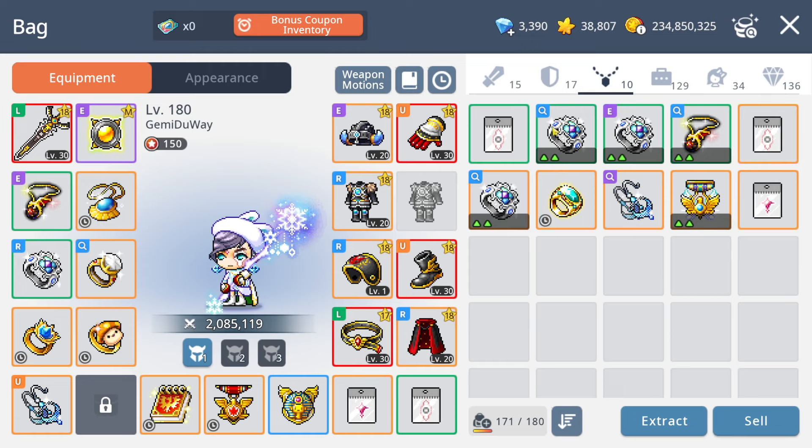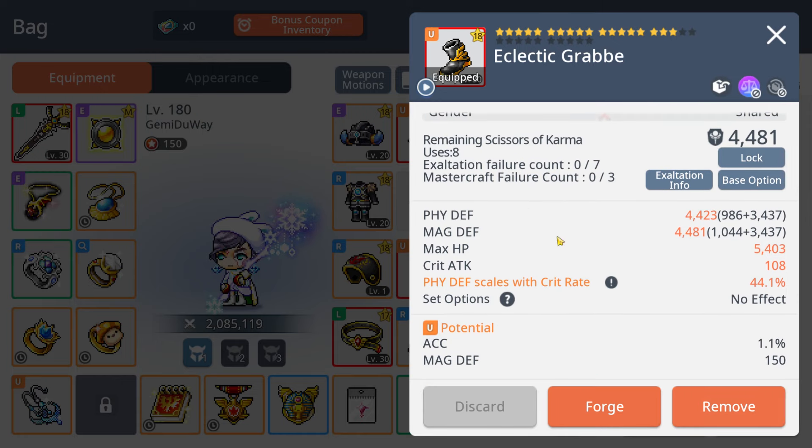Looking at my accessories, I do have a lot already but most potentials are still epic or rare. I'm not in a hurry — I'll wait until I get a unique ring like a one-tail or sickness unique ring and use the scroll on that, so I don't have to work on the potentials afterwards and can focus mainly on my main gear.